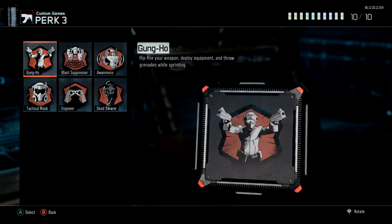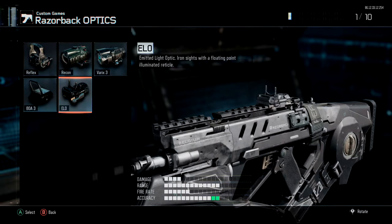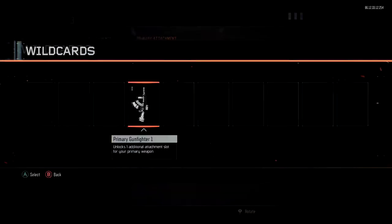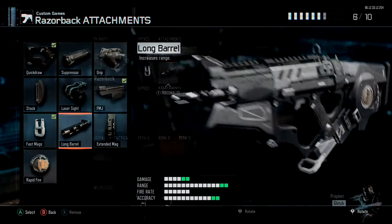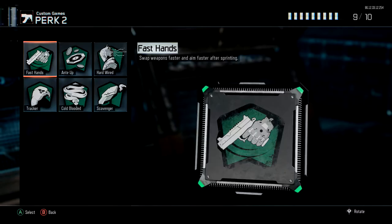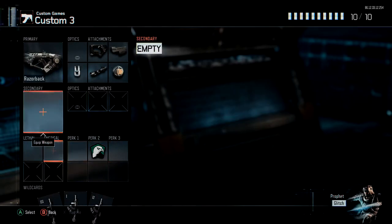This third one is basically in the middle — you can use ELO or the BO3 sight, but I just use regular iron sights. I run quick draw, FMJ, fast mags, long barrel, and rapid fire, making it a pretty stacked class. It's fast-paced but also defensive. Since I stay back but stay somewhat offensive, I like to run scavenger or tracker — in this case I'll run tracker.